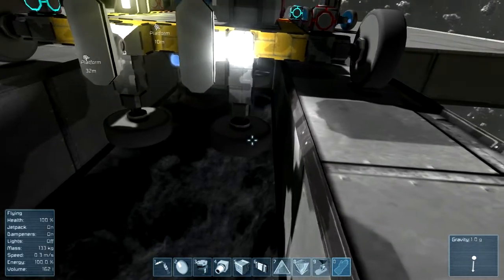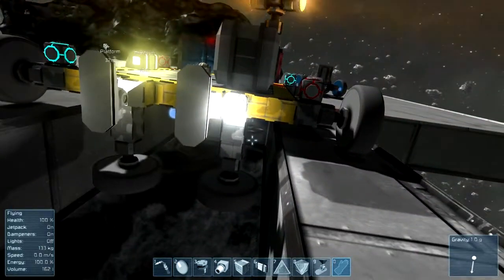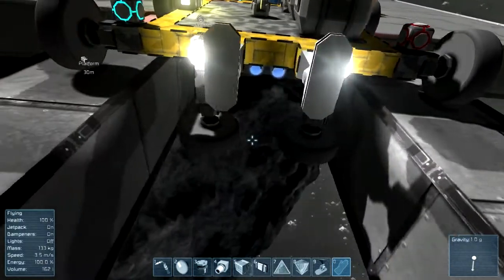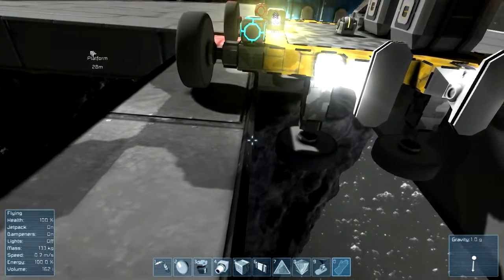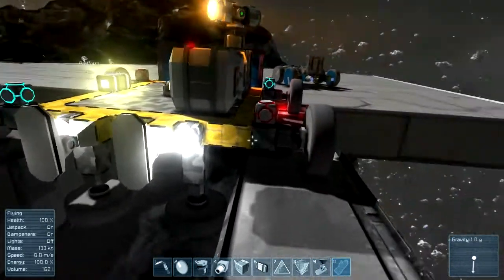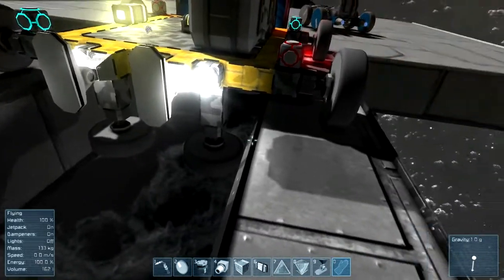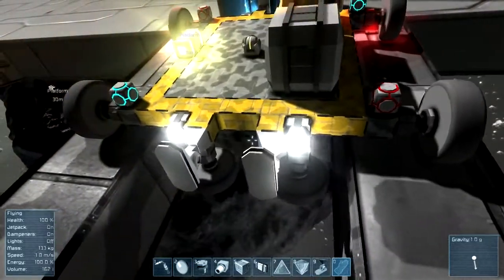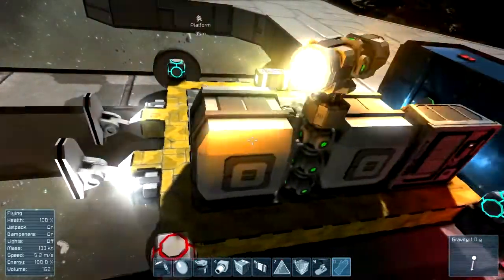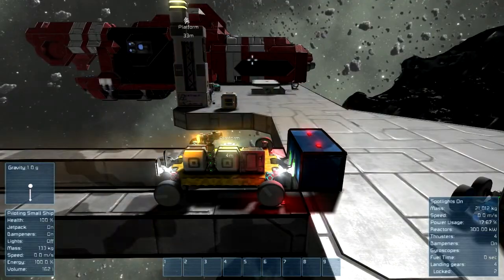These wheels underneath are what I'm hoping will guide it round this corner. I'm not sure that's going to work, because they're terribly positioned. I wanted them to actually be flush with the edge, but because of accidentally having this carriage off-centre when I started building it, I couldn't place them in there, so I just placed them loosely. The carriage bounces around quite happily — it does have a gyroscope, so I can spin it around a little bit.